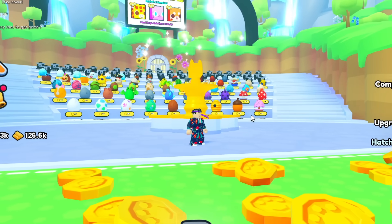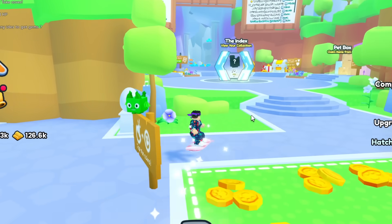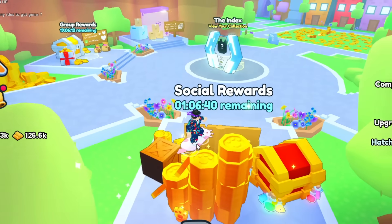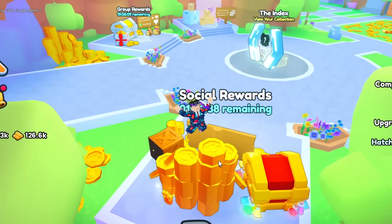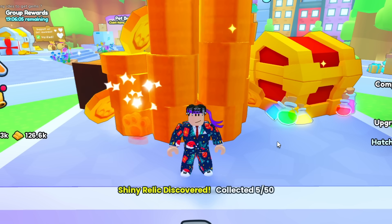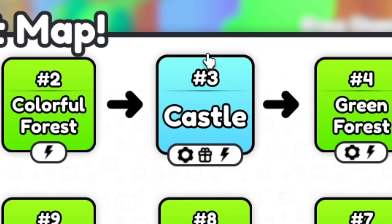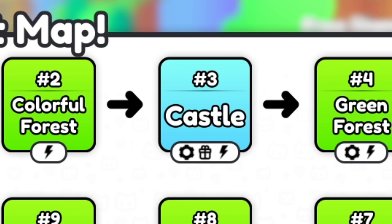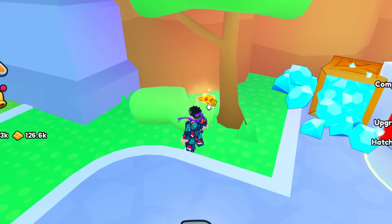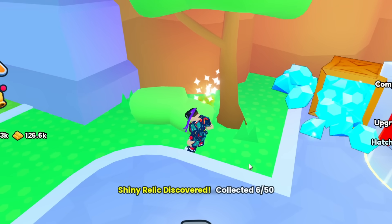Number five is also at the spawn area — just walk over here past the index, and it's right behind the social rewards, kind of blended in with this stack of coins right here. Boom, that's number five. At number three, the castle teleport, there is one right behind the three diamonds right next to this tree. Boom, that's number six.